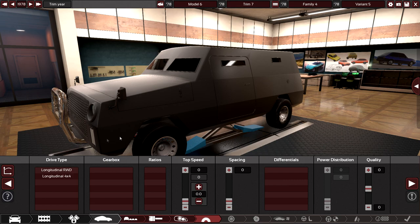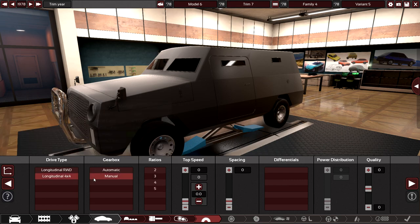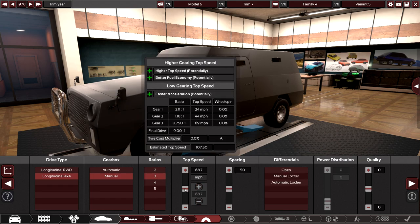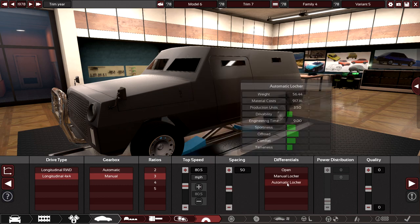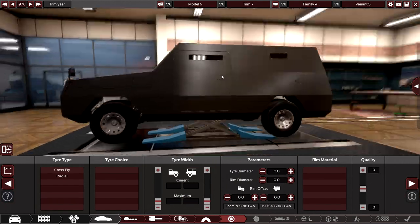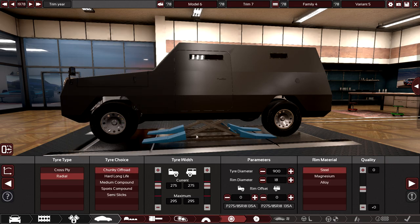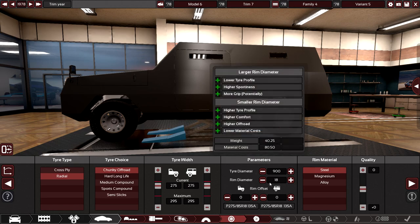Let's go with the drive type — it's going to be a 4x4, of course. Manual transmission, three-speed up to about 80 miles an hour top speed. Do a manual locker. And tires: radial, some chunky off-roaders.